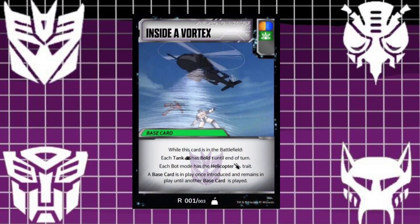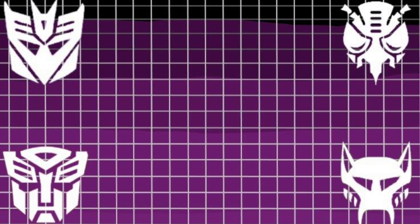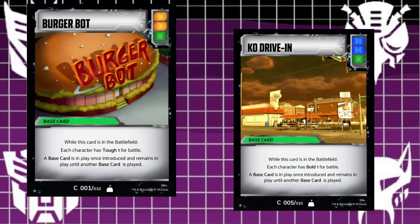Thanks to Burger Bot and KO Drive-In — Burger Bot is going to give every character tough one for battle on both sides of the table. Just a simple base card to give everybody tough one. So you're going to give it to your opponent before you get it. If it doesn't get knocked out, it is a double orange. The KO Drive-In is double blue and green.